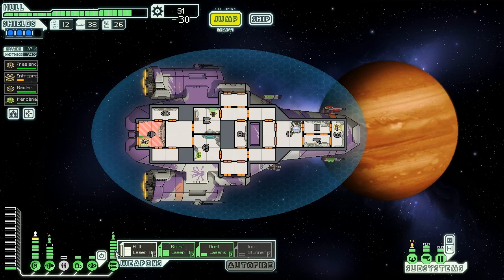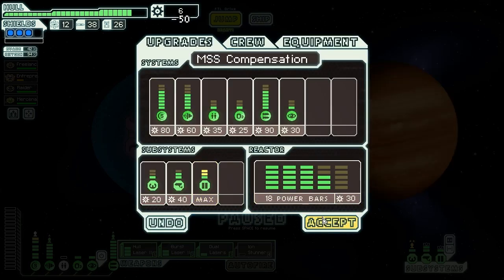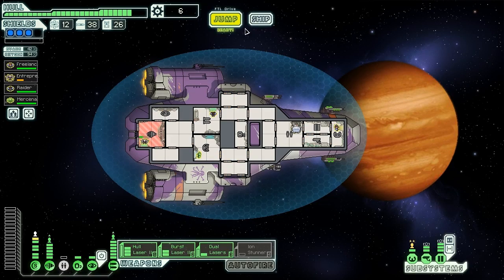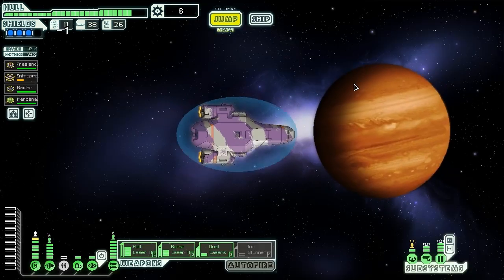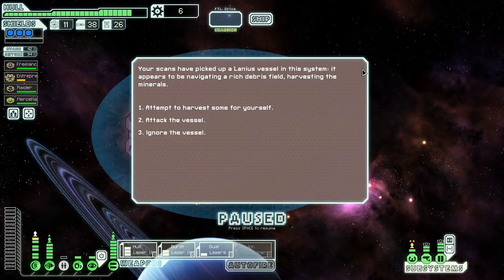We have 90 scrap left which we're definitely going to use to upgrade our doors because they've been giving us a hard time. Now we have maximum security doors and boarders shouldn't be quite so ridiculously powerful anymore.